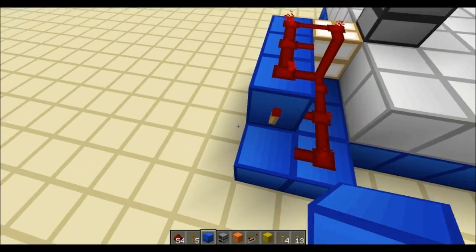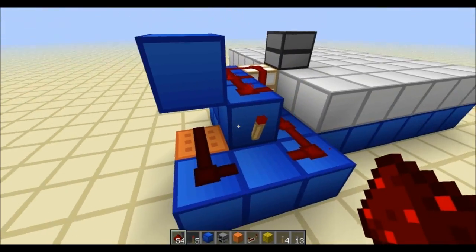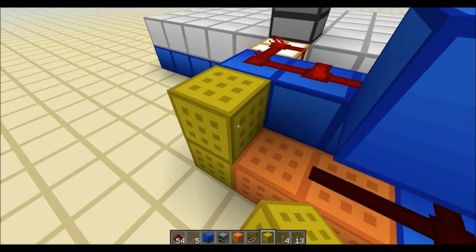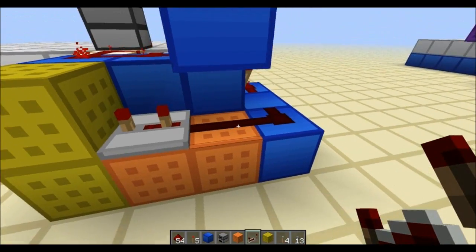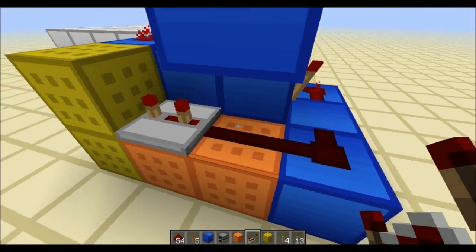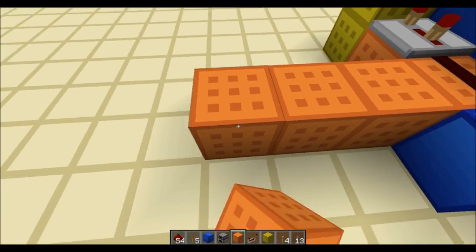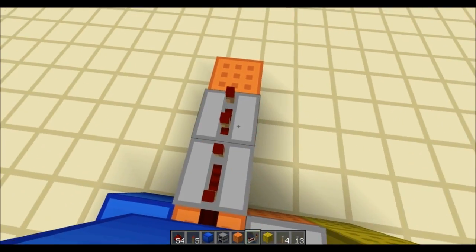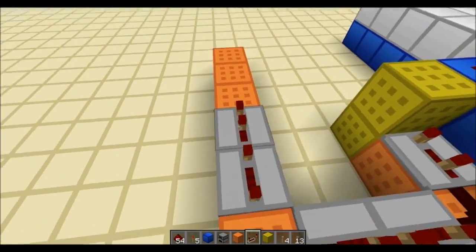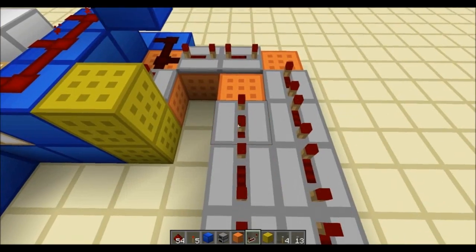Next up, we have the timing circuit. We have to move this circuit around — this block here to prevent the redstone signal from traveling down. Once we've done that, we need a three-tick delay — that's the short signal. Whenever you have a block update, it splits the signal into one going into the short delay and the other going into the long delay. And the yellow blocks are going to be my N-gate. Now here we're going to get some very long delays — six blocks in that direction, then this direction.